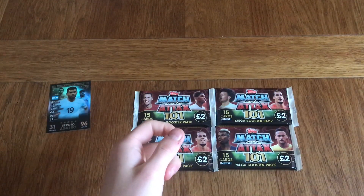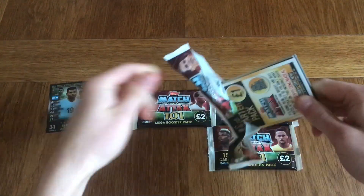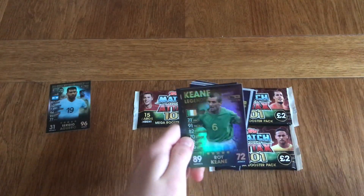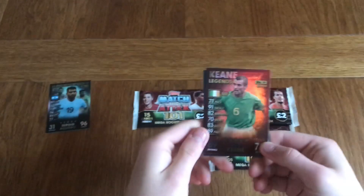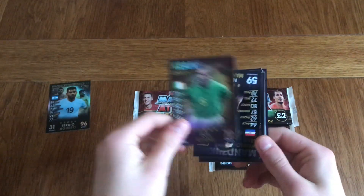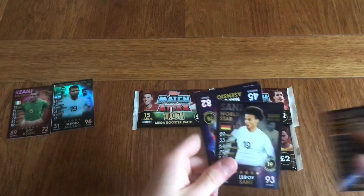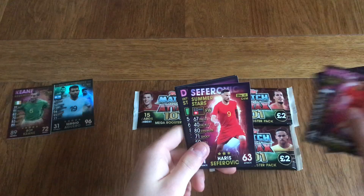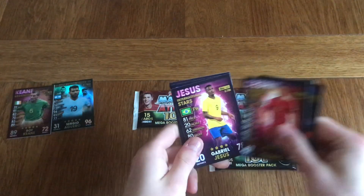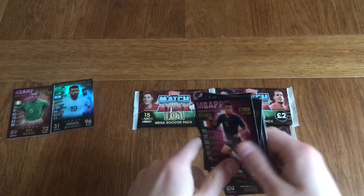In the next pack we've got a Keane Legends card — we've got Roy Keane. Look at that, another very nice card to go with the silver limited edition Sergio Aguero. We've also got Worldstar Mandzukic and Sane, and of course the rest of the base cards — the Sun Stars, International Stars and World Stars. Very nice indeed.